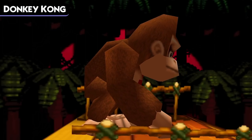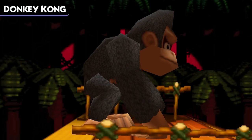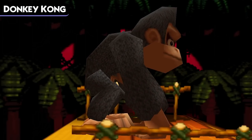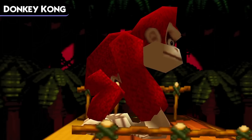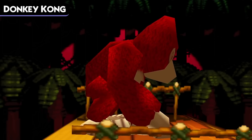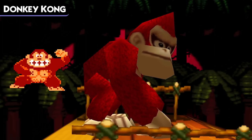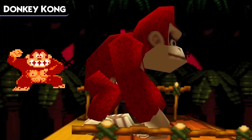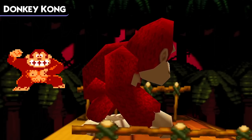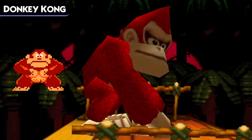Next up is fighter number two, Donkey Kong. Donkey Kong's first color scheme gives him all dark gray hair, based on the color that real-world gorillas have. Next, we have a color that gives DK really bright, vivid red hair. This comes from Donkey Kong's sprite from the original arcade game. While the Donkey Kong in that game isn't the same Donkey Kong as the one in Smash, this color is a nice reference to Donkey Kong's origins.